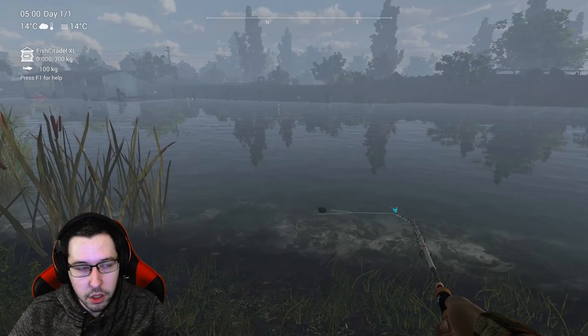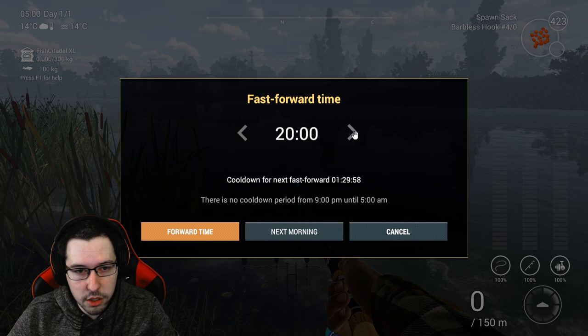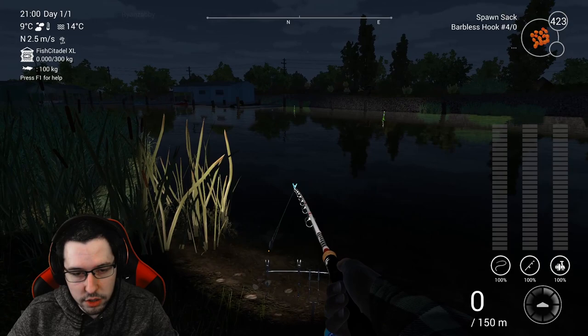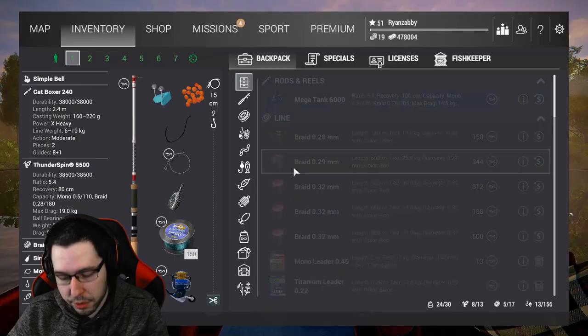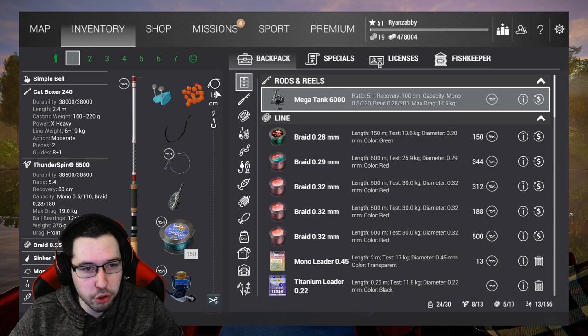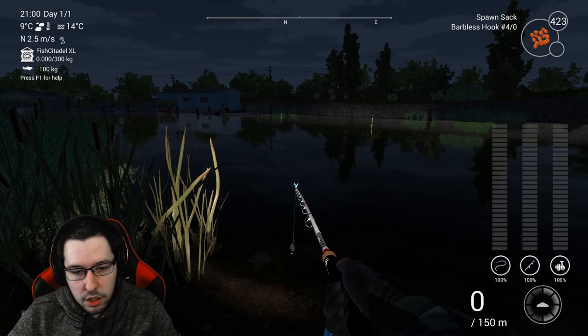I'll show you guys exactly where to fish. When you spawn in, you're going to turn around, and this is where you're going to be fishing. Drop your rod stand down, and go to 2100 hours — that's nine o'clock at night. One important thing before I forget: make sure when you set your leader length, you shorten it, because sturgeon are at the bottom. Go into cut, drag this over, and shorten it to about 20, 15, or 10 centimeters — whatever works. All of them will be fine.